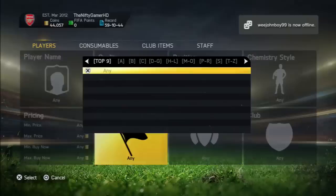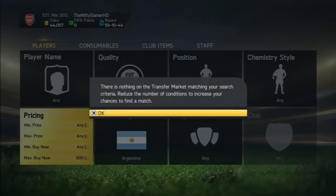So what you want to do is go to Nation, put Argentinian first, and see how much the minimum one goes for. It goes for about 800 coins. We've got loads of silvers for 750, and 700 is the cheapest on the market.